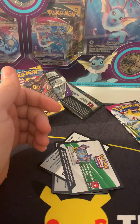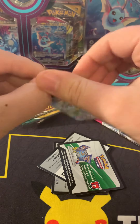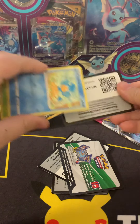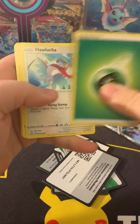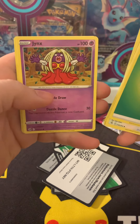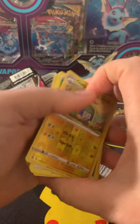Fusion Strike — the newest set released. Let's see if we can pull that Mew; that'd be pretty crazy and insane. Results: Hawlucha, Lapras, Schoolboy, Pansear, Swadloon, Skarmory, Jynx, Mantine, Charjabug, and the non-holographic Electross. Okay.